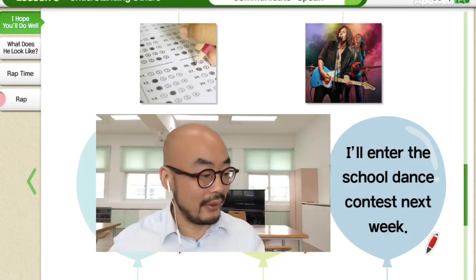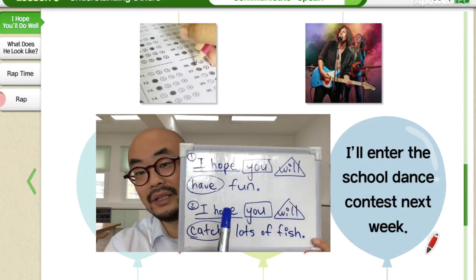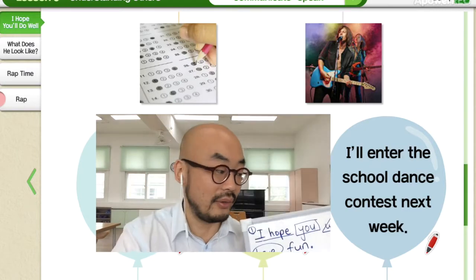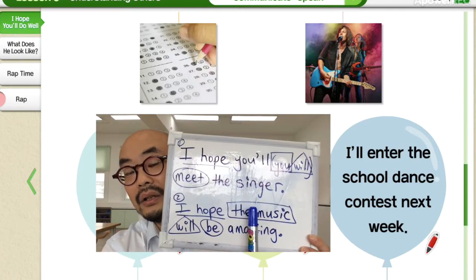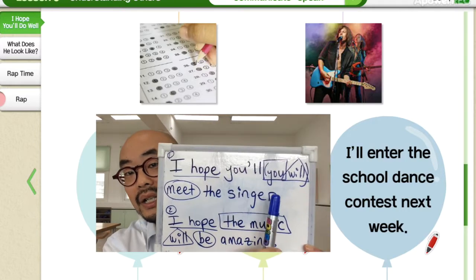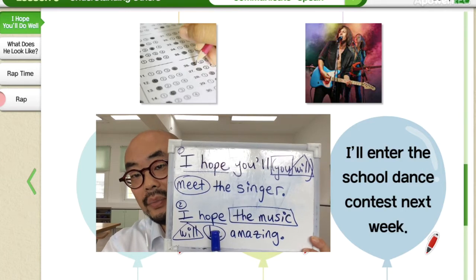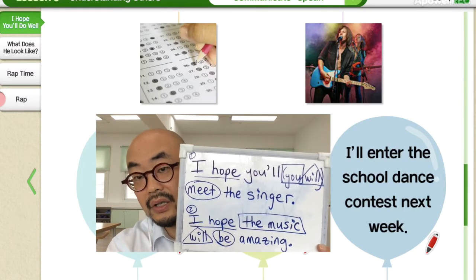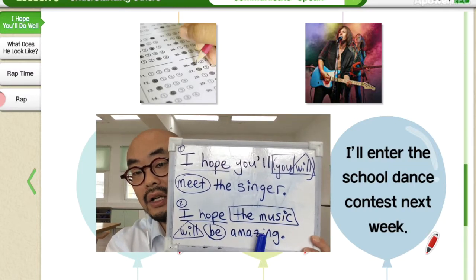So that's how you do this. Let's summarize. Today we learned: I hope — start with that first. Then who — you, or another person, object, or situation, 뮤직, 물건, 사정, 장소. Then will — because it's the future — then a verb, like will be or will meet. Then the object, 목적지. The subject from the situation can become the subject in your hope sentence.